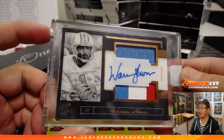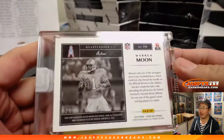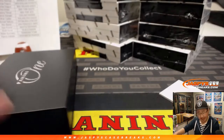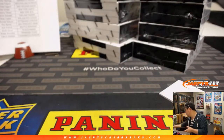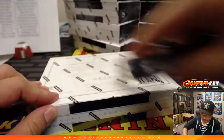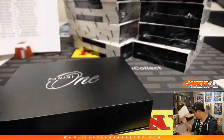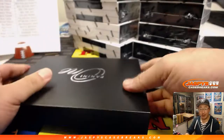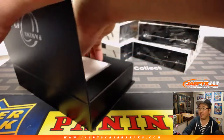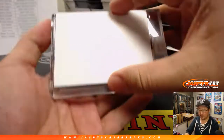Warren Moon! Nice, nice — 15 out of 35, 3-color dual relic, Warren Moon, Oilers, which of course go to the Titans. That is for Walter — nice, Walter! My uncle became a Cowboys fan after he was living in Texas at the time — he became a Cowboys fan after the Oilers left Houston, he was bummed.